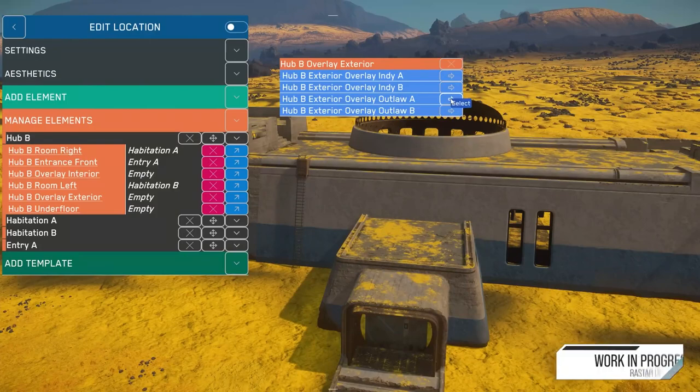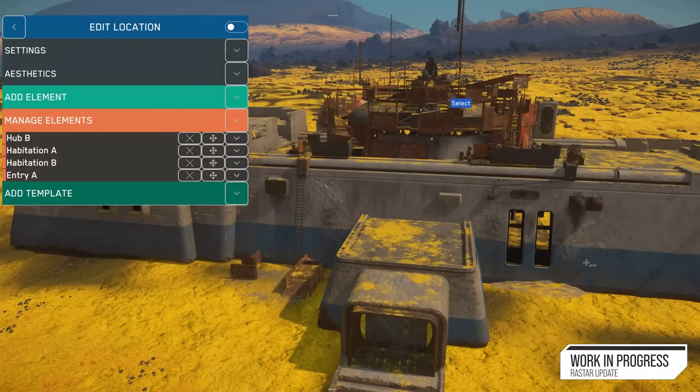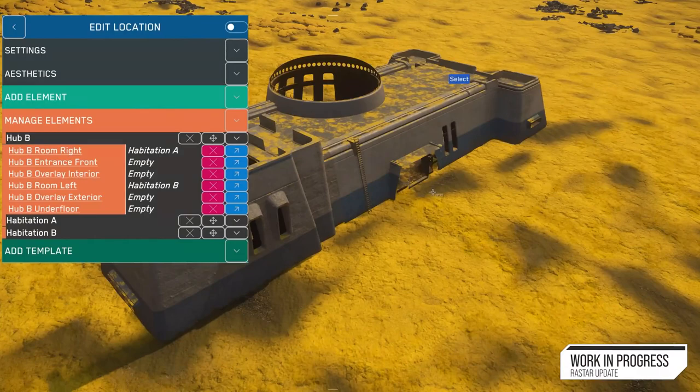Any changes to the planetary generation — for example, if you add a canyon to the planet — you'd have to re-drop every module at the surface to be sure they are well aligned with the new terrain modifications. Rastar makes that better by allowing the ability to directly follow the modification of terrain topology, so we don't have to refresh anything. Plus, it gives us more granularity and modularity of the locations.